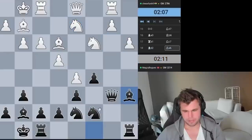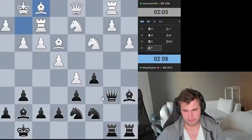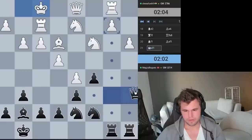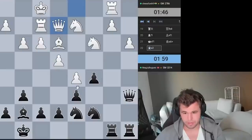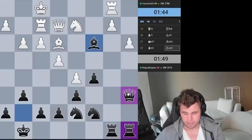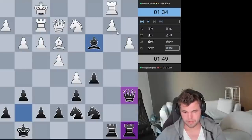Now I went Ba6 and Rb8. Bf1 — I think I'll grab that one, give it check. This is starting to look pretty promising for me. I think Bf1 was not good — probably needed something a little more circumspect there. Let's take on c3. I think I'm happy to play an ending here. Takes on a6, take and then take on a3, winning the pawn back with some initiative.